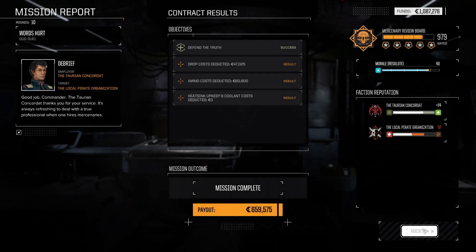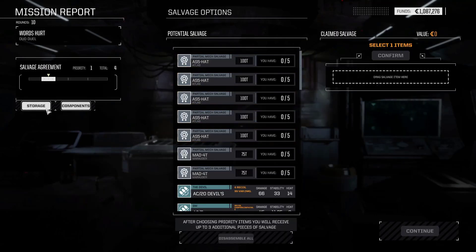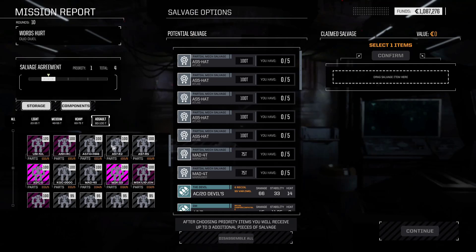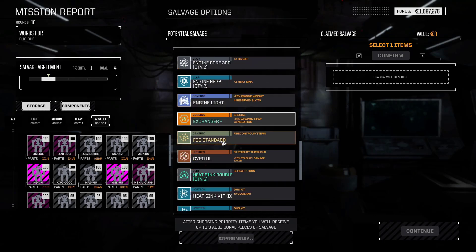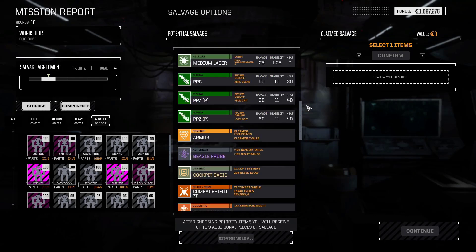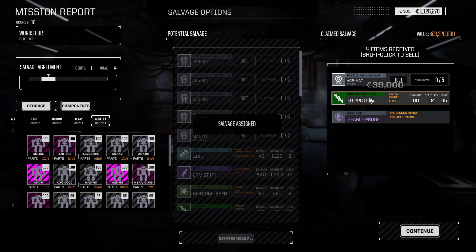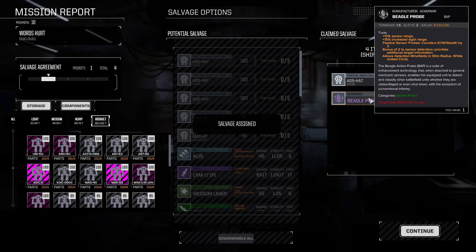What do we take? I really don't know. We get more loyalty points. That's the Blackbird, that's the K2, the RS. One, two, three — I don't think I could build one anyway. I'm just going to take the Ass Hat part. ER PPC Pirate. Beagle probe — might as well keep it. We got a little bit out of that but yeah, it's mostly for the reputation and the money that we did that one.